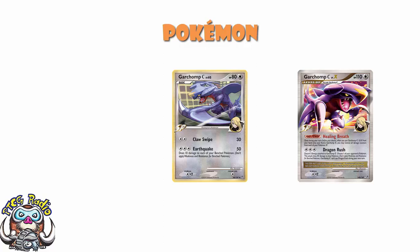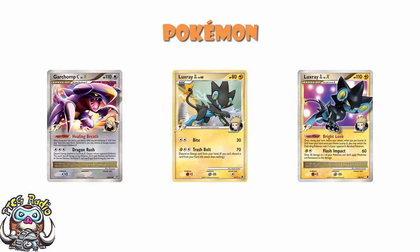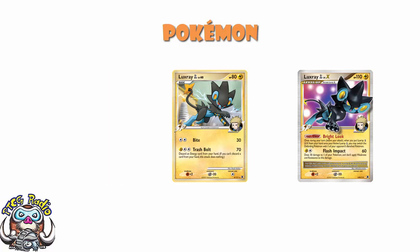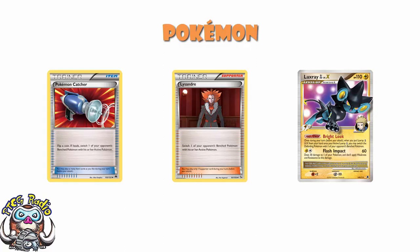We also saw a two-two line of Luxray GL Level X. Trash Bolt was fine on the non-Level X, but really it's about the Level X. Two Energy, 60 damage, do 30 to one of your Pokemon. But then you just place it wherever you want, and Garchomp comes in and heals it. Bright Look was a Gusting Effect, and this was back in a format where we didn't have cards like Lysandre or Pokemon Catcher — Gusting Effects were not prevalent. Well, we had Luxray. And sometimes you'd even drag a Pokemon into the Active to strand it, so you could snipe around with Garchomp.